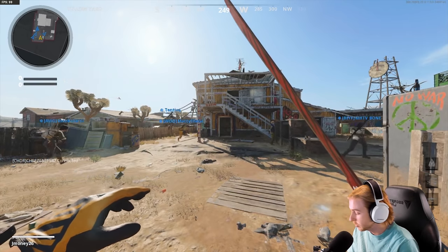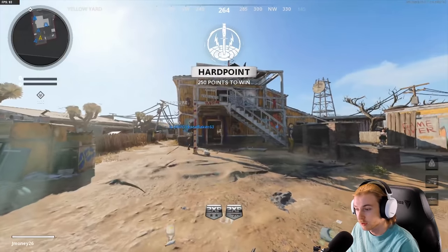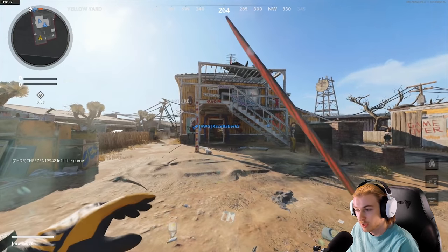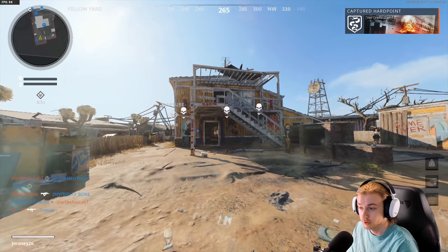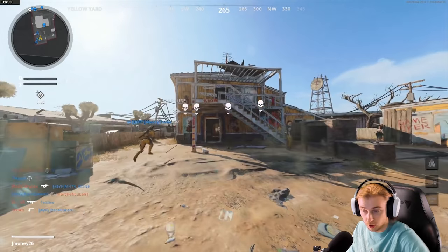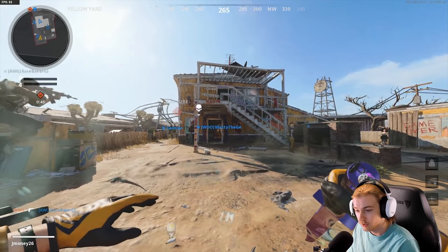Now let me show you guys in-game. This is the machete swinging — that's one, two, three different animations. It goes down to the left, across the middle, and then a little poke. They're all relatively slow.